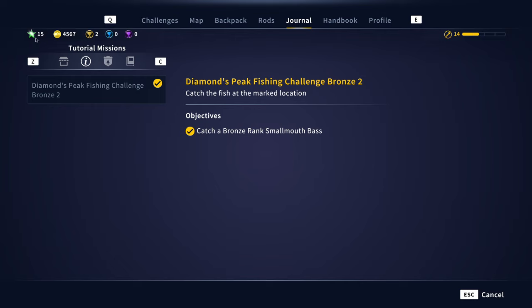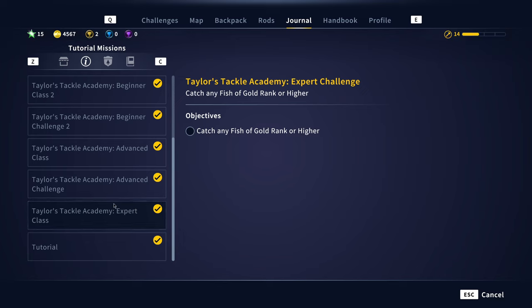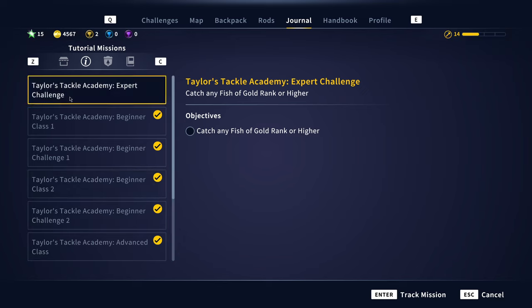Be sure to pick up and do challenges because you need the rating for your gear — there is gear you can only buy if your rating is high enough. I also progressed through Academy Two, going all the way to Advanced. I just need to catch a gold or higher to finish it. You get a lot of stuff from it — I even got an extra slot in my tackle box inventory.